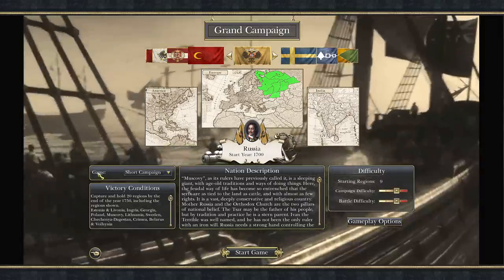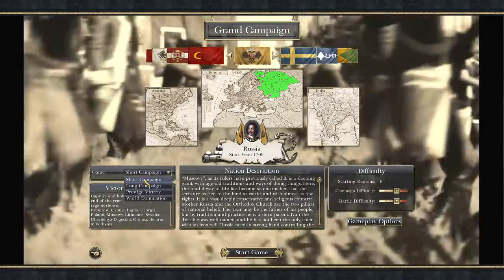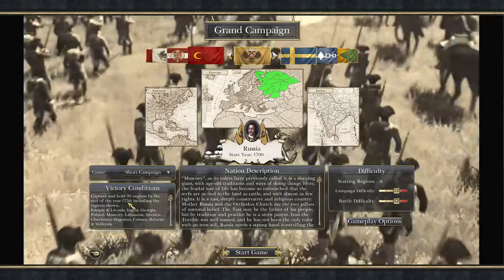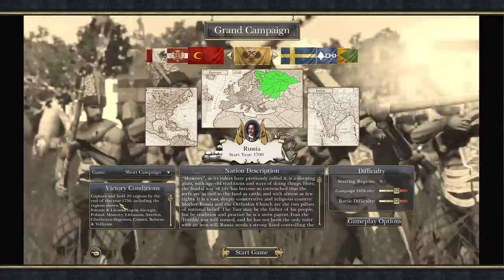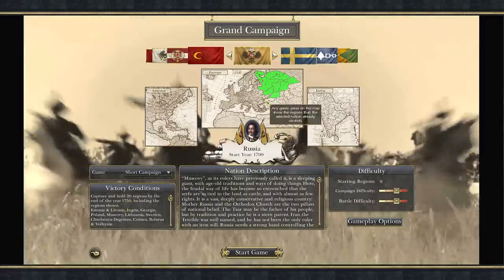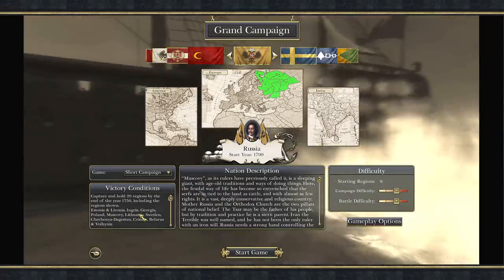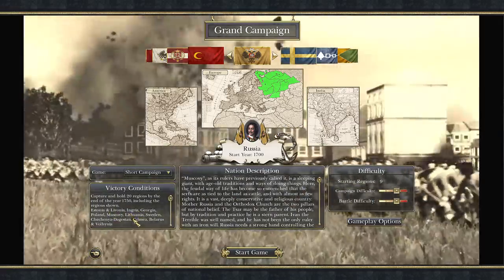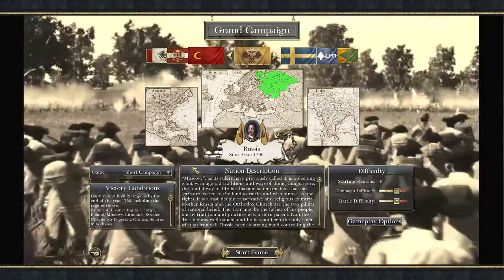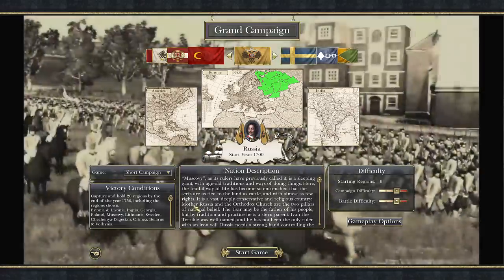Here we have our victory conditions down in the lower left-hand corner, and you can actually go through and change these. If we're doing a short campaign, we have 50 years, which is actually 100 turns - each turn is half a year. To win, you need to take over 20 extra regions, and they have to include the regions listed here. These listed regions do change based on which country you're playing as. So seeing where you're playing as Russia, we have to own Livonia, Georgia, Sweden, and it goes on from there.